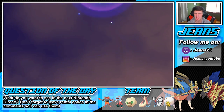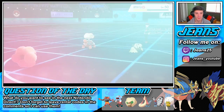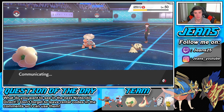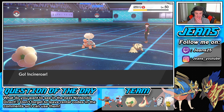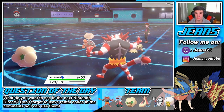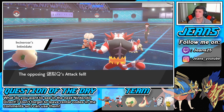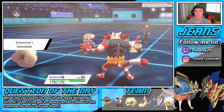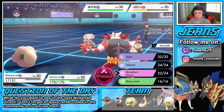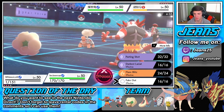Moonblast flies through — can we take out Mimikyu? Get him out of here — nope, decent damage but still rather scary. I can definitely Fake Out the Incineroar or Torkoal and then take out Mimikyu from there. Let's see — we have to Intimidate one as well. Do I Worry Seed that Torkoal just so it doesn't get another drought out? I definitely wanna take out the Mimikyu, definitely wanna take out the Mimikyu, and then drop some Fake Out action onto Torkoal.